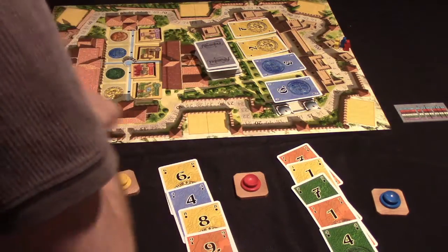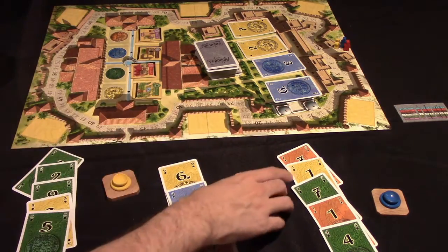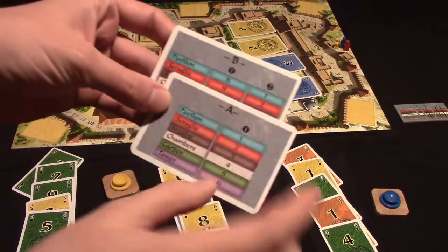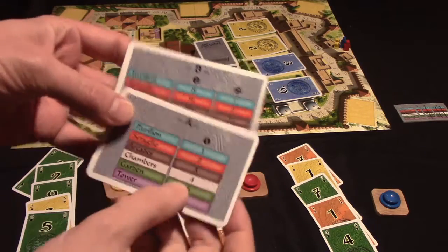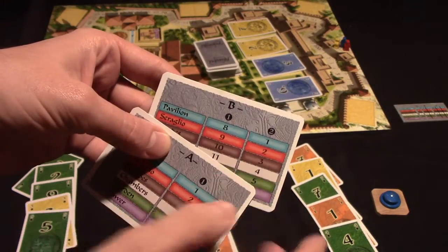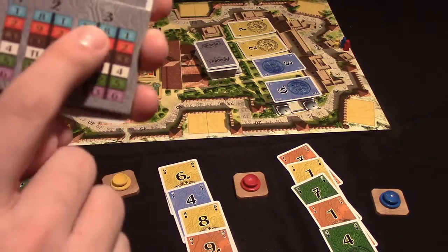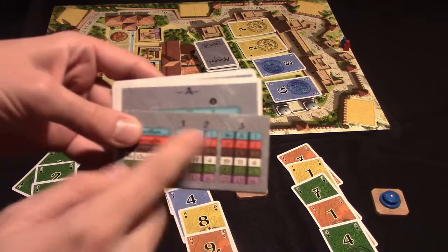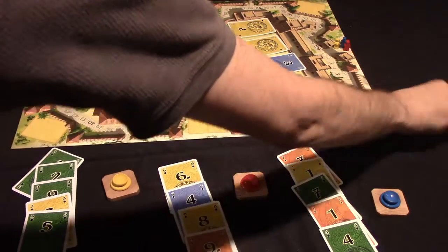There's a scoring track around the board to keep score, and reserve areas where players can place tiles they buy but don't immediately want to add to their garden. The deck of money cards includes scoring cards — the first scoring awards few points and only the first-place player scores. In the second scoring, first and second place both score, with points going up, and in the final scoring first, second, and third place all receive rewards.